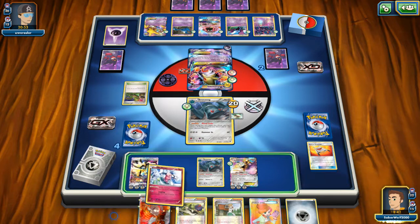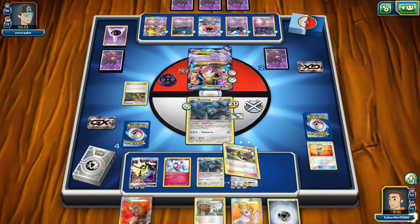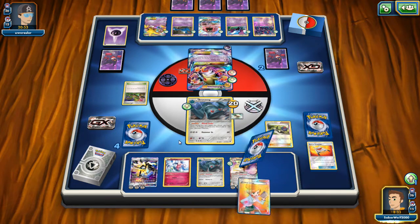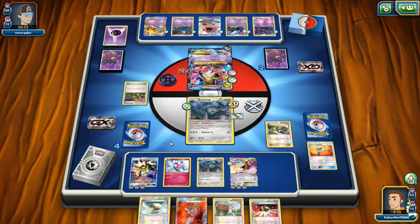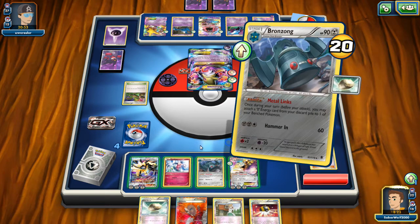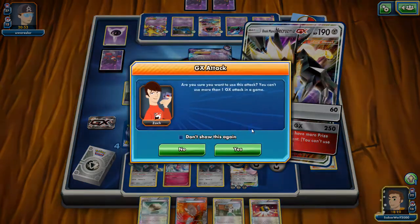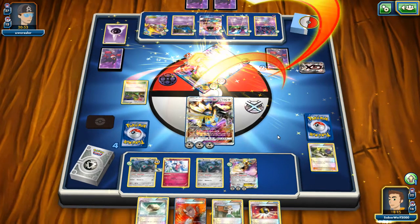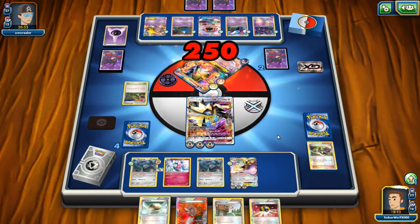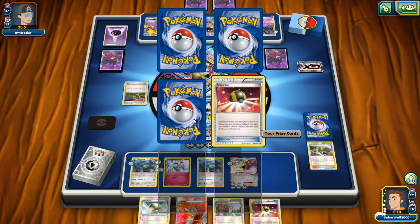That GX attack is just such a lifesaver so many times — it doesn't even discard energies, it's amazing. I'm gonna play down the Mime too. I guess it doesn't really help against effect damage, but maybe if he decides to spread, Mime can do something. I use N to give him less resources to work with. Before you know it, he had to put in so much work to get 2 knockouts, and I just get 2 knockouts that easily. It really goes to show you why a deck like this didn't really manage to work.